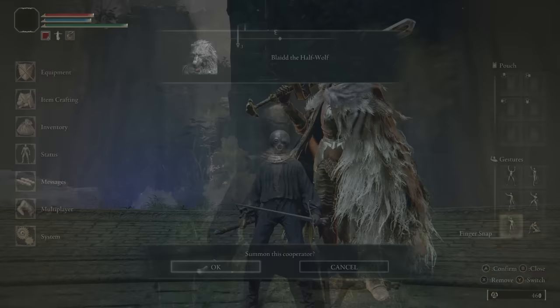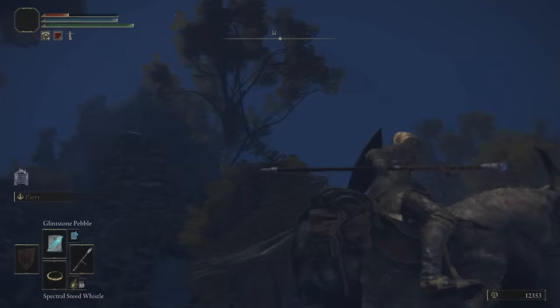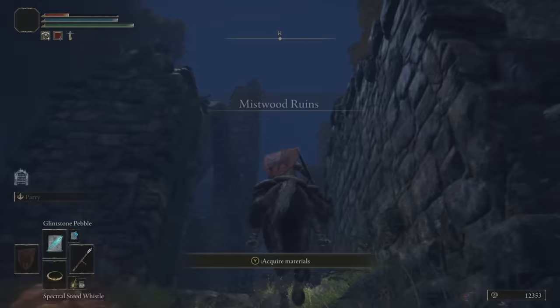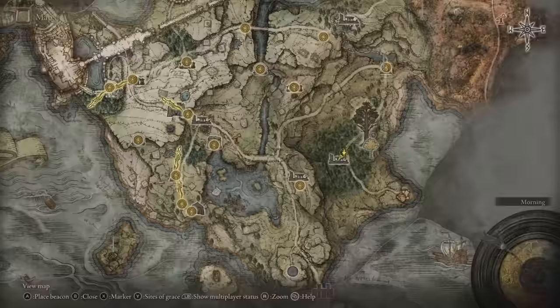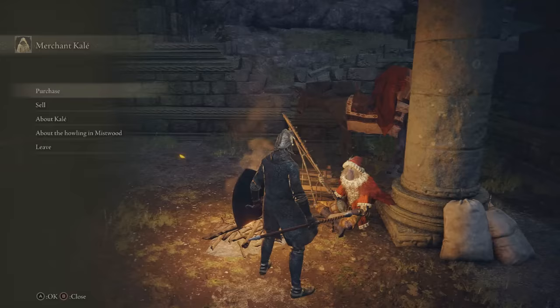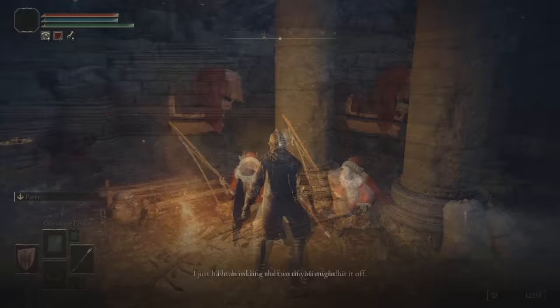First things first, in order to meet him, we're going to need the finger snap gesture. To get this, we'll need to head over to Mistwood Ruins and listen for the howl. Once we've heard the howling from entering the area, we then want to head over to the Church of Ella and talk to Merchant Kale about the howling. As you can see here, the option will be available. He'll know about the howl and will tell you to use the snap fingers gesture where we heard the howling.